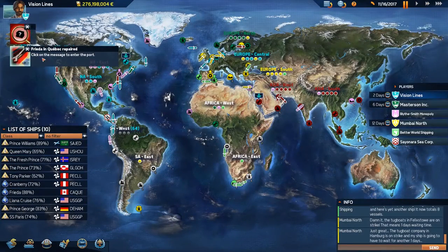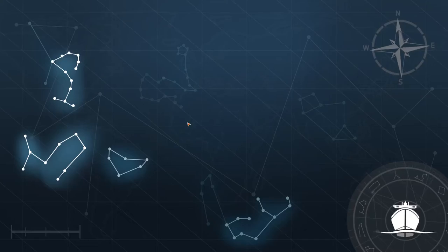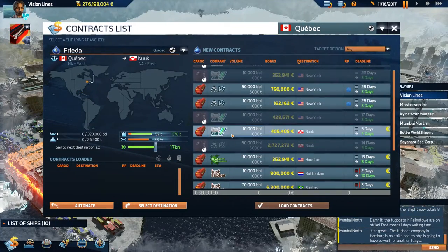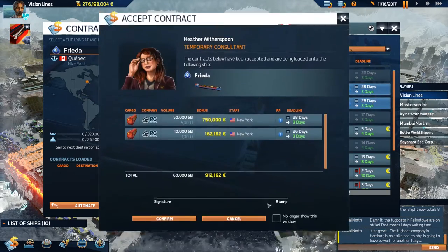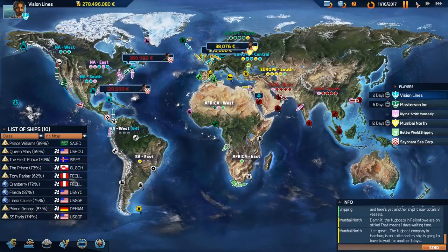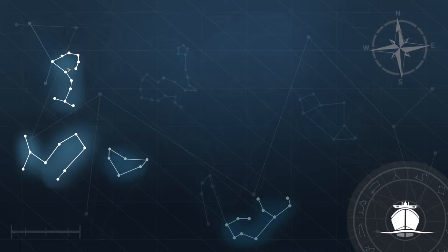One of your ships is repaired and ready to go — Mumbai North, another one. Come on Mumbai, give me that Sayonara. Sayonara Secor, that's what we're looking for. We're in Quebec, let's go to New York. Not much we can do there. These class 1 tankers are not bringing in a ton of money for us.